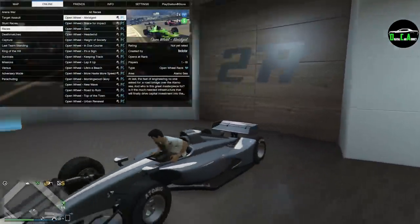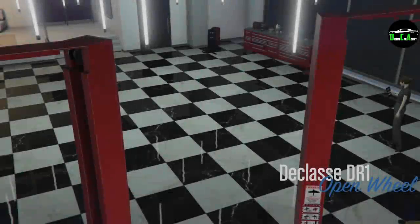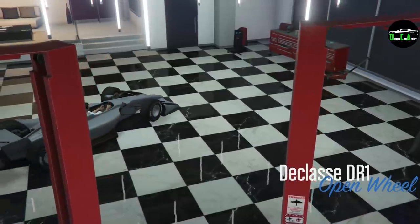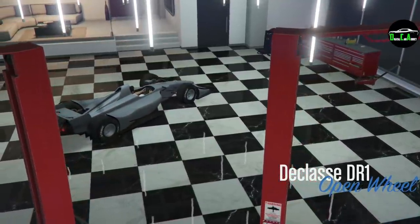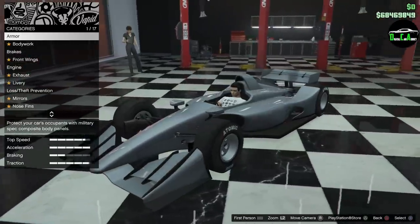We also have new open-wheel races added — there's a total of nine new ones. If you add those together with the seven old ones, that totals 16 races overall. And there's a new open-wheel race creator now available, so people can create their own tracks. That's going to be fun.